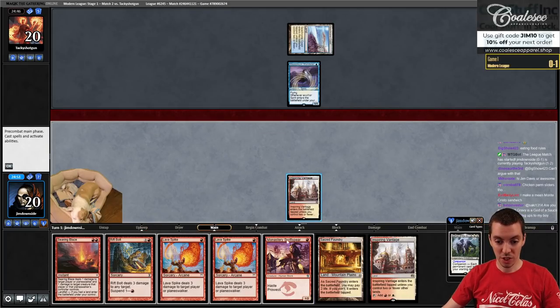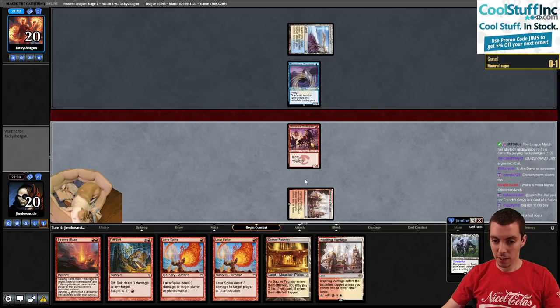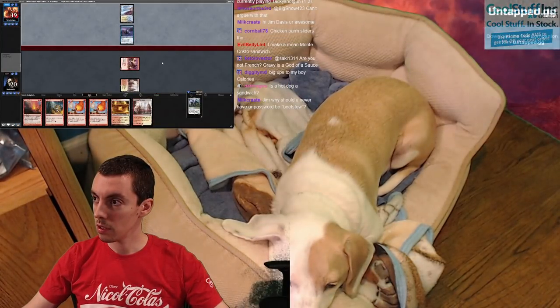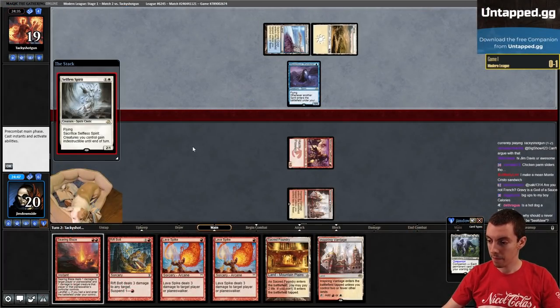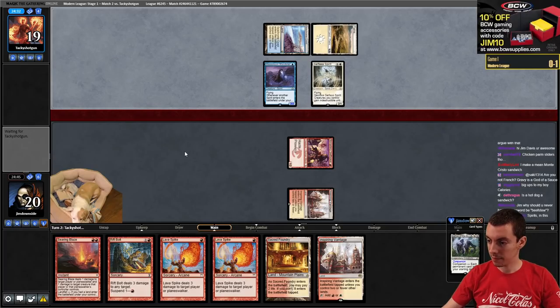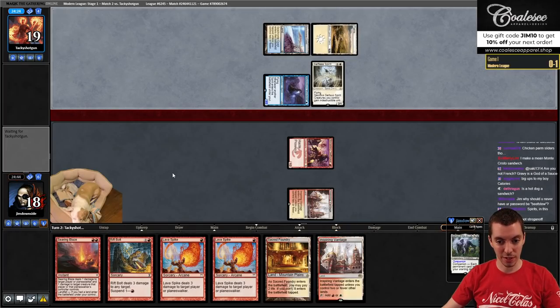Spirits! Can you imagine playing Spirits in 2022, the year of our Lord? Selfless Spirit - sure. In for two. We can try and Searing Blaze this, they can counter it which kind of sucks honestly. We're probably just going to fire up two Lava Spikes. Suspending Rift Bolt isn't ideal because they could stop it next turn. Maybe we'll just take our damage now - upstairs.